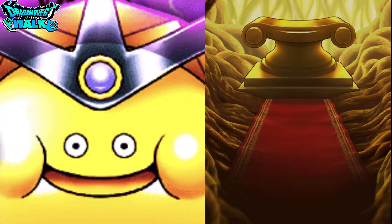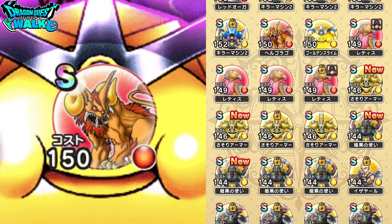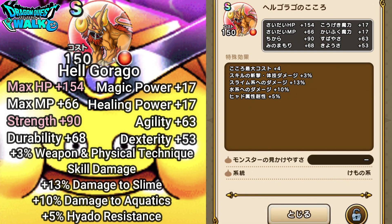I did not get an S this time, but I already have an S-rank Helgorgor in my inventory. This is a red soul with main stats of 154 Max HP and 90 Strength — not a whole lot. The abilities include plus 3% to Weapon and Physical Technique skill damage, plus 13% damage to Slime, plus 10% damage to Quantic type enemies, and plus 5% Hiado resistance. The Max HP is good, but I wish the Strength were higher. Still, that plus 13% damage to Slime is quite good, so I'll go ahead and lock that in.